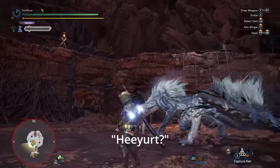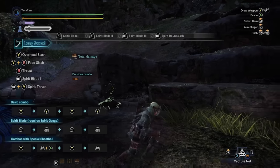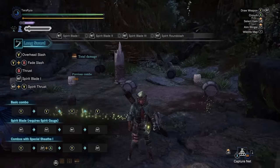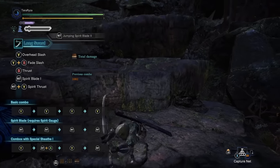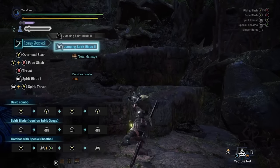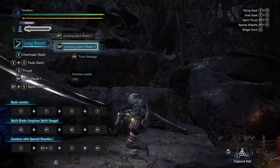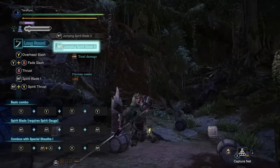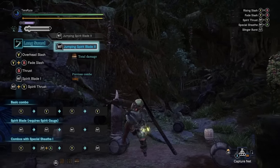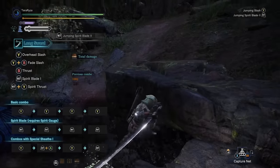Using the Foresight Slash properly and getting the I-frame invincibility trigger will actually allow you to go straight into the Spirit Round Slash without the use of any meter. Another use of the jumping Spirit Blade is you can kind of cheese monsters — if they're on a ledge, you can do it over and over again from one ledge. Note that this does require at least white color sharpness. Speed runners use this a lot during fights like Fatalis, so do not underestimate this attack.